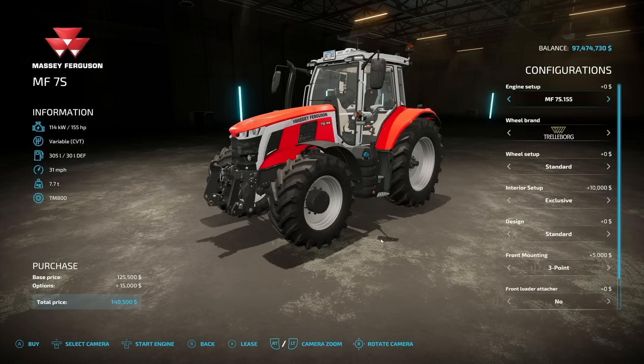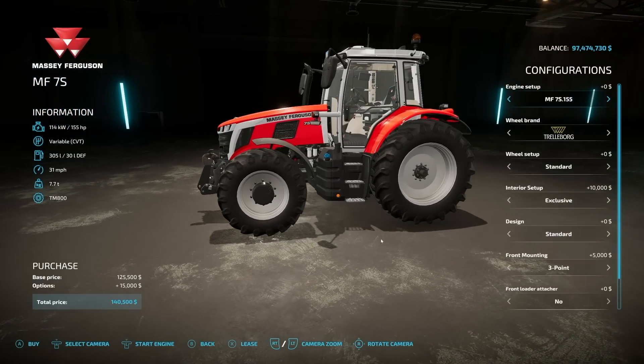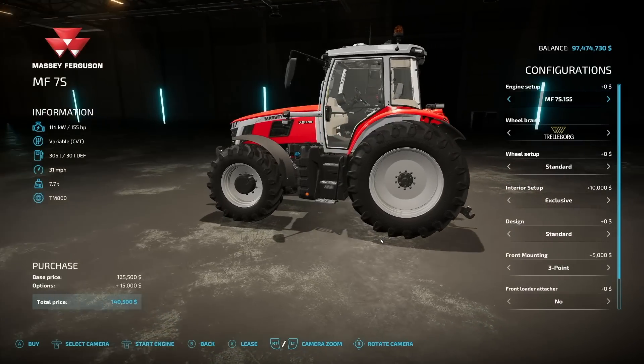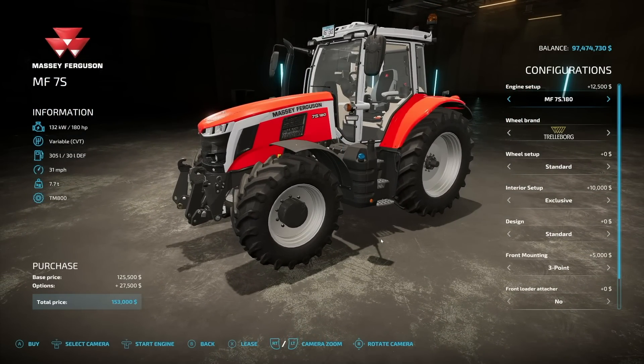Next, we have the Massey Ferguson 7S, which completes the series of 5, 6, 7, and 8. We got 155 horsepower on here. It is a medium tractor, variable transmission, 305 liters of fuel, 31 miles an hour, and it weighs 7.7 tons. Engine options: we have 155, 165, 180, 190, and 210 horsepower.